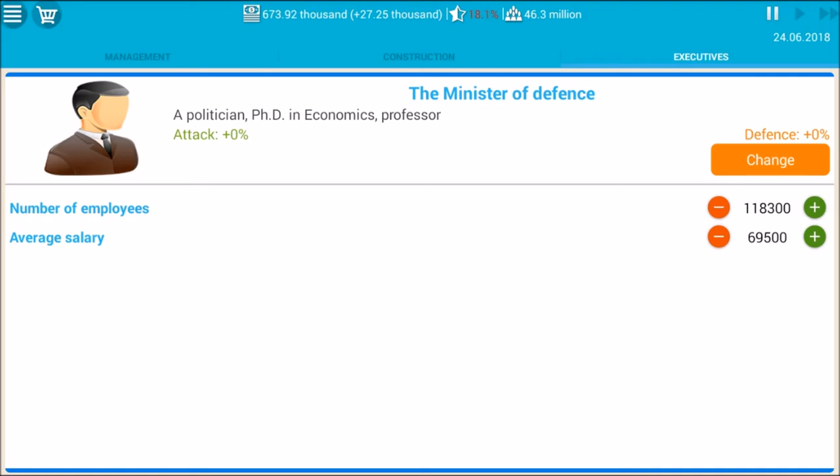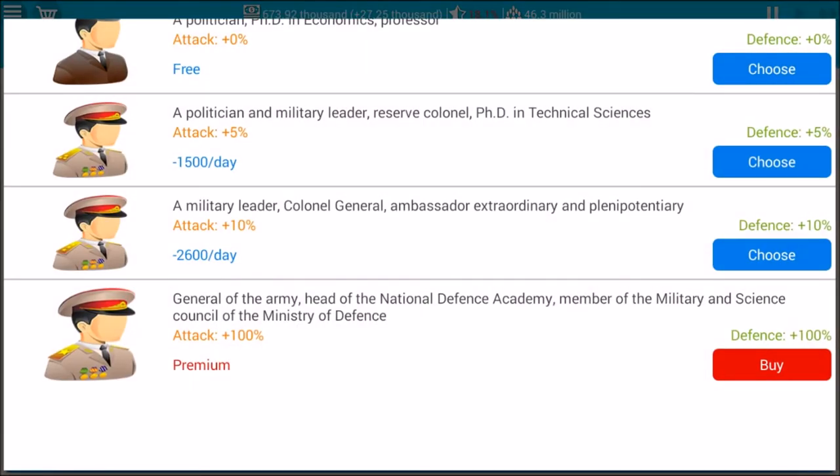Right now, since we have an increase in income, we'll go ahead and assign a new Minister of Defense first. We'll be assigning the second best, which is the Ministry Leader Colonel General Ambassador Extraordinary and Plenipotentiary — it will cost us 2,600 a day but we have more than enough. He will increase our attack and defense by 10%. The best one is the General of the Army, but he's premium and increases attack and defense by 100%. Since we don't want to pay, we'll go with the second best.